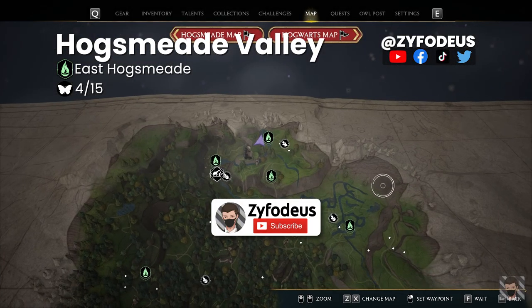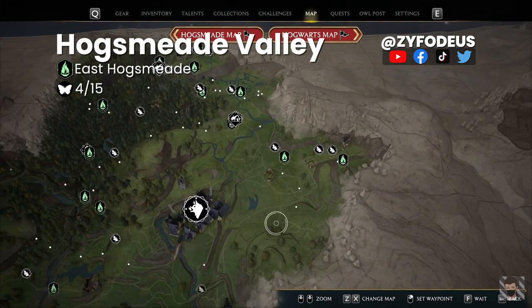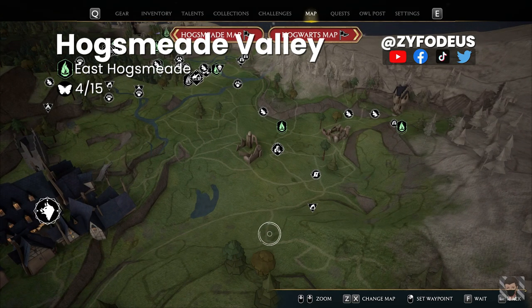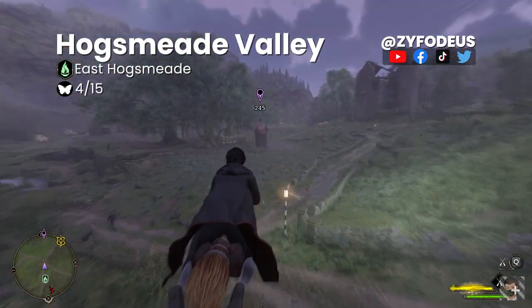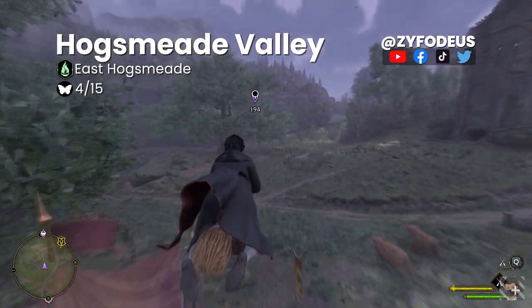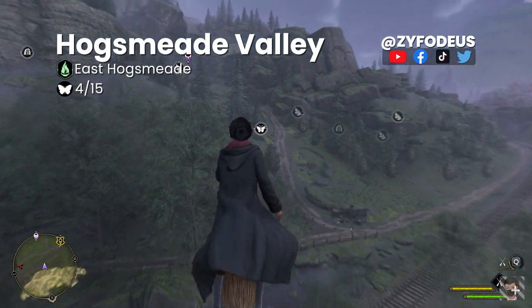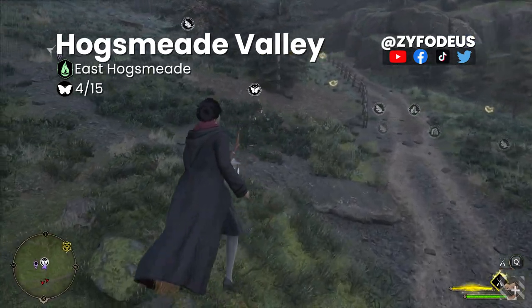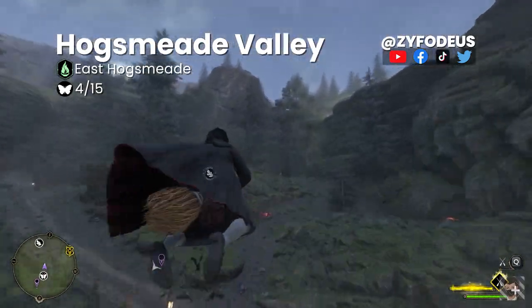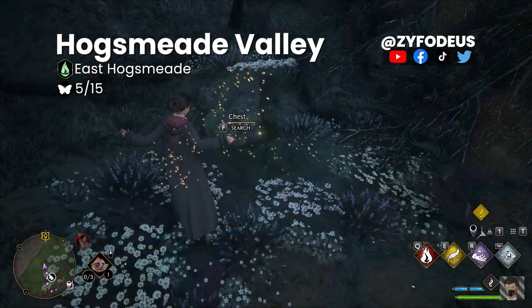From Hogsmeade, go east — zoom in and place a marker there, then select Hogsmeade East Valley floo flame. Once you arrive, go outside, summon your broom, and ride to the marker. When near, use Revelio to see the butterflies, then approach to activate them. Head over to the hidden chest location — on the cliff there will be a flower patch. Use Revelio to reveal the chest.